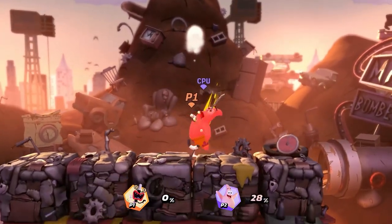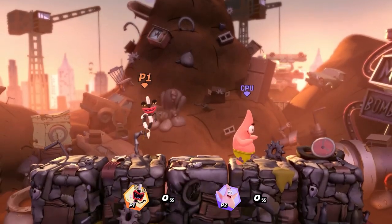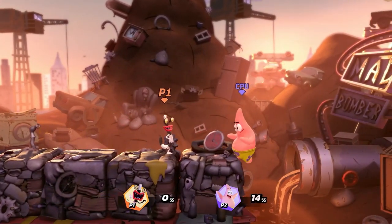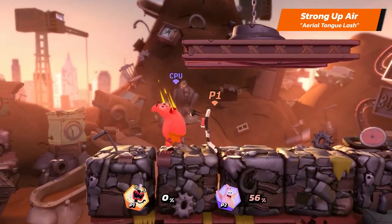Moving on to Oblina's air strong attacks. Oblina's strong neutral air is Air Chomp. Her strong up air is Aerial Tongue Lash.